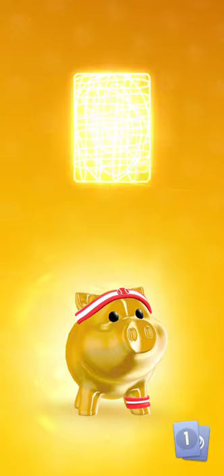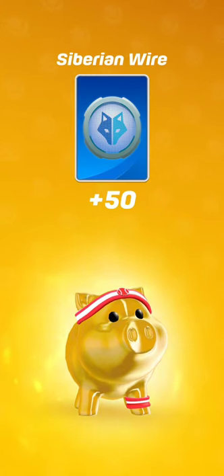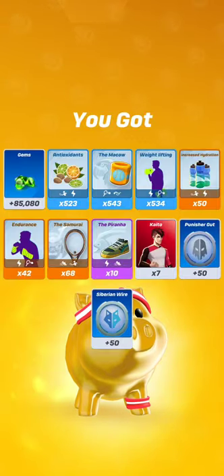Those 7 character cards are worth 3,640 gems. Here comes the Punisher God in the Siberian Wire as promised. Buying a package of 55 Siberian Wire or 55 Punisher God in the store would cost 7,150 gems, which means 130 gems per string. So those 100 strings represent 13,000 gems. I spent a bit more than 100,000 gems to open the piggy bank at level 9 and received 85,000 gems back, besides cards and strings. This is effectively paying around 15,000 gems for those 7 character cards plus 100 special strings.